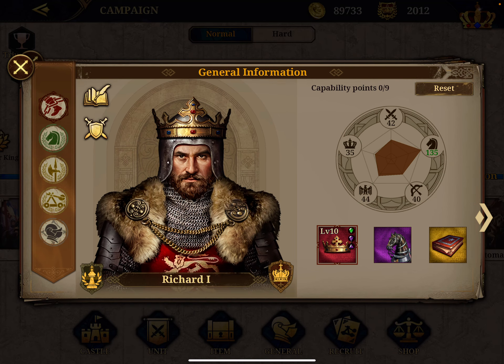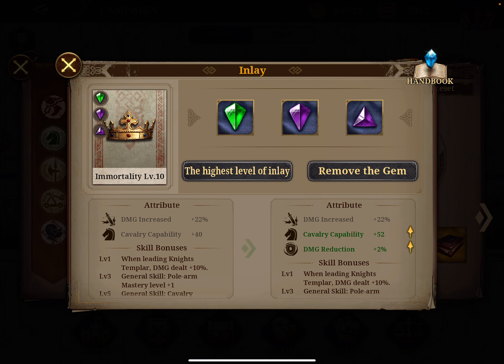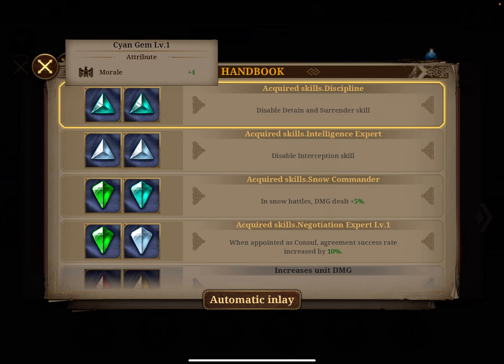Let's look at my top general, the only premium one I have. Richard has a unique item, the Immortality, already maxed at level 10, and I already unlocked it. You click on 'inlay' and you can see I've placed three gems: two level two and a level one purple. In the handbook on the right, you can see that gem combinations give specific benefits — for example, two level one blue gems (morale boosters) give eight morale points plus the skill 'Discipline.'